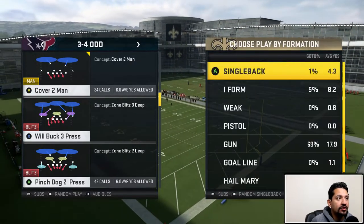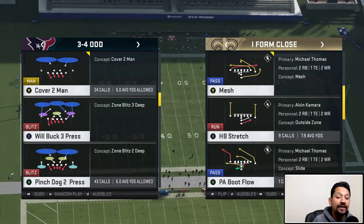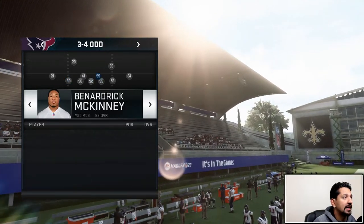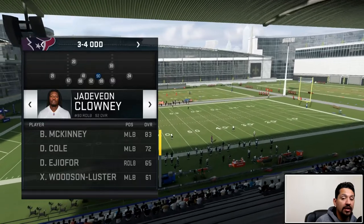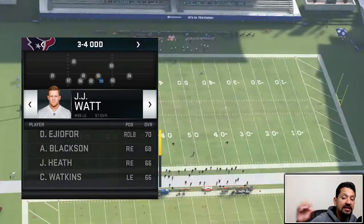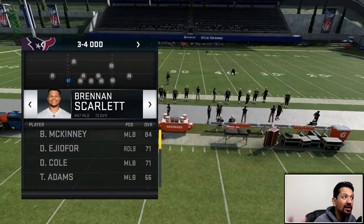We're going to come out in a popular run play. The way you approach every run or different styles of run, your defense is going to change. Let's come out in halfback stretch. What pro players are doing is they're starting to put their best players in positions where people are going to run the most. For example, we'll have JJ Watt on the right end and Jadeveon Clowney on the right tackle spot — great block shedders to the right.